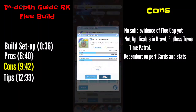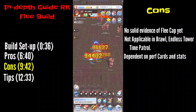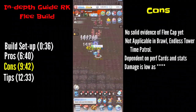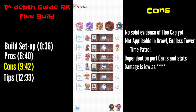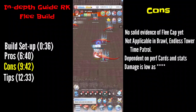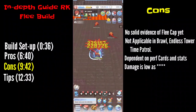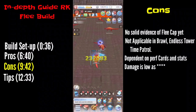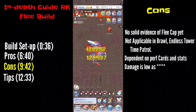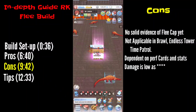Getting perfect cards is very hard and you need a lot of zeny to pull this off. Another con is that you don't have any decent damage for fast farming. Even with this flee build I can only crit around 200,000 — there is a very significant damage discrepancy between a DPS build and the flee build.